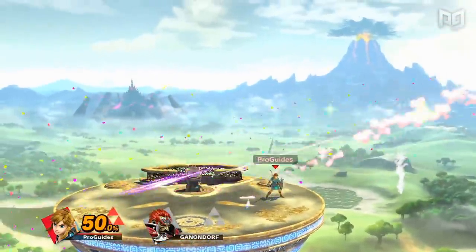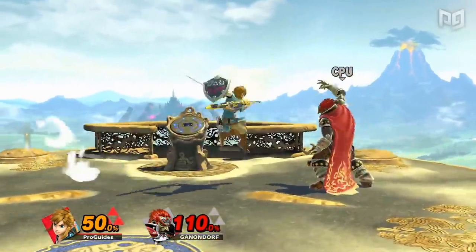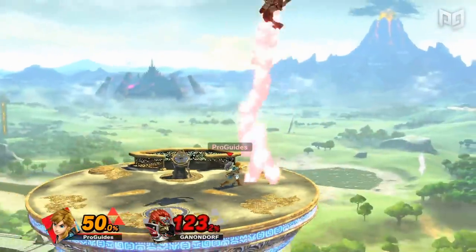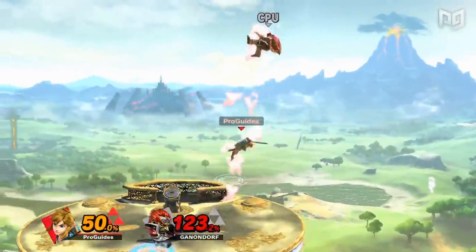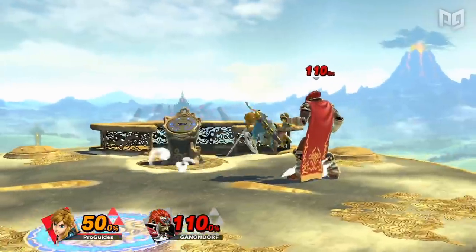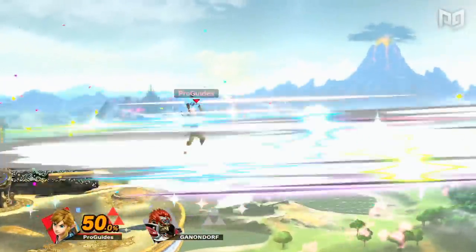Link has considerable KO potential, with strong knockback on nearly all of his attacks. Most notably, Link can space forward airs for a safe KO option, trap landings with up smash, up tilt, and up air, and punish pressure with up B out of shield. These moves, coupled with Link's bomb setups and bomb edge guarding, make him very scary at kill percent.